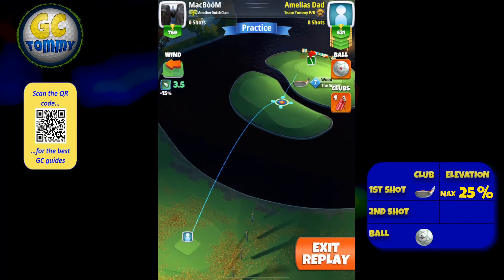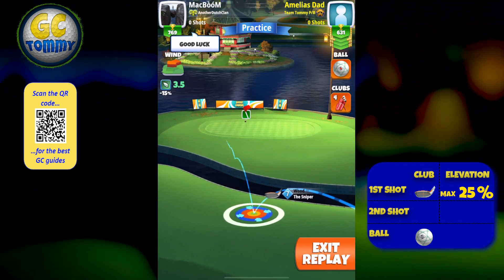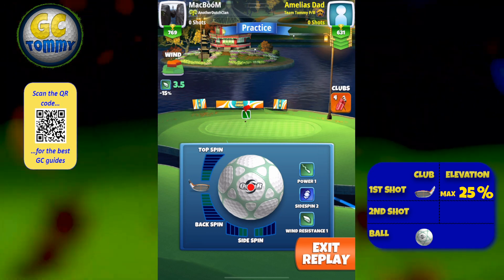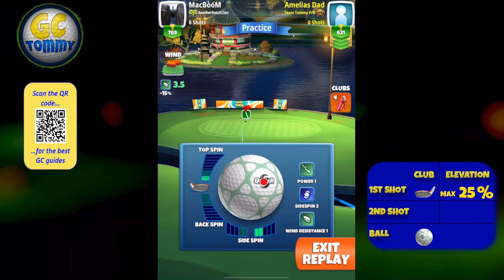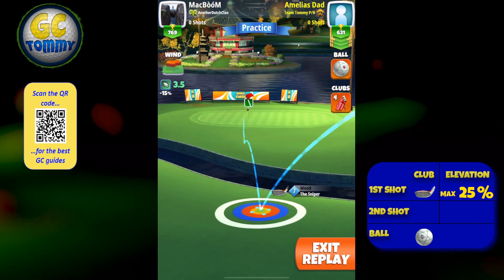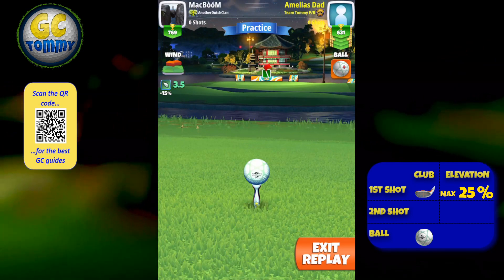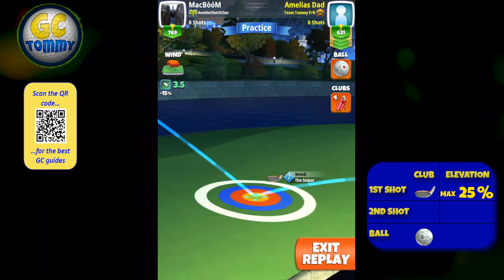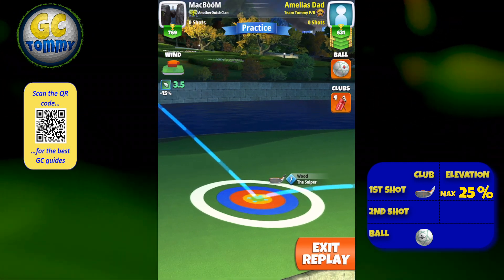For hole number one of the Young Sun Gardens, we're going to play with our sniper. I'm playing this with a quasar ball as I do want to have a little bit of side spin. I'm using two right spin and also 1.8 top spin, leaving the ball guideline slightly short of pin.